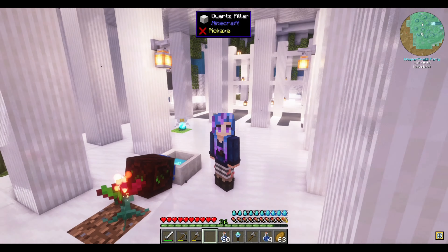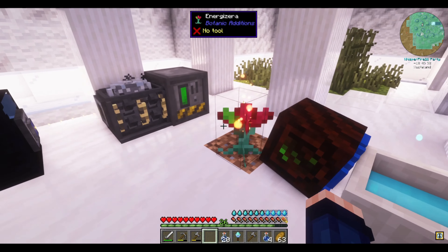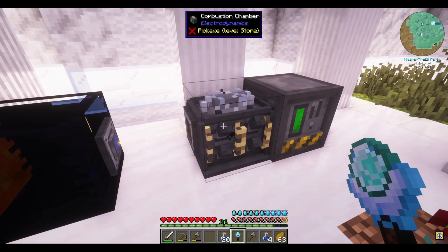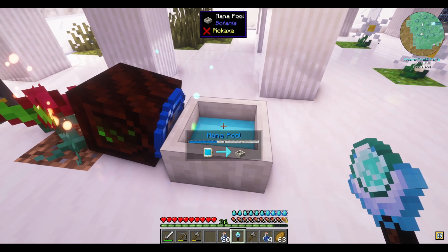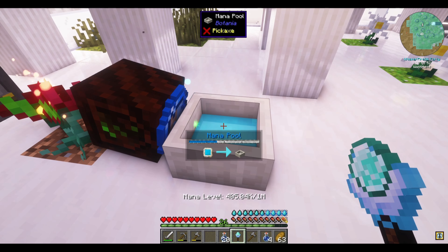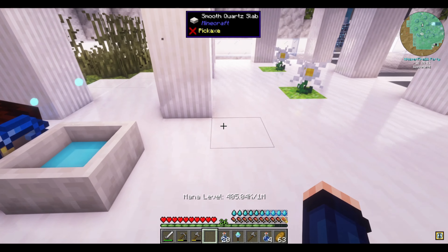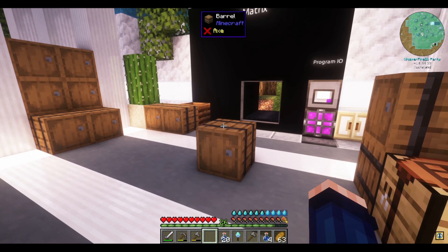If you recall, this is our current Botania setup. We used the custom modded Energize flower from Botanic Editions, so we have the fluid tank into the combustion chamber, to the battery box into this. We got less than half of a mana pool — that's about 405k units of mana.